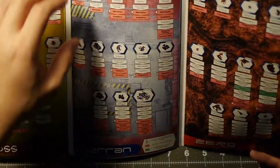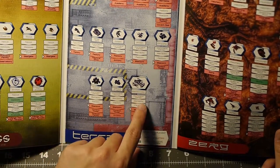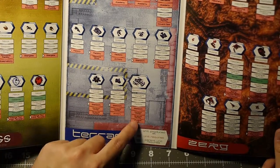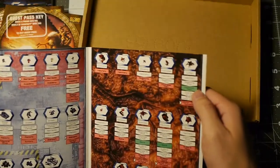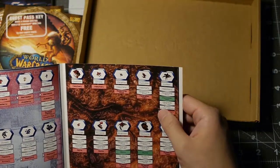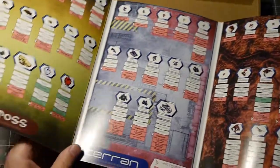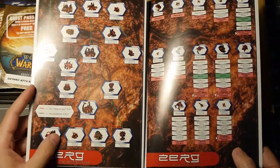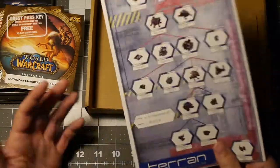We got the Terran tech tree — your Battlecruiser, your big boss. For a Battlecruiser you need a command center, barracks, factory, and then a starport produces it. You also need a control tower, science facility, and physics lab. For Zerg: your lurker requires a hatchery, spawning pool, hydralisks, then upgrade the lair with lurker aspect, and then you morph the hydralisk. So it's pretty cool that it comes with all this stuff. You can just open that Zerg tech tree while you're playing and mashing all those macros.